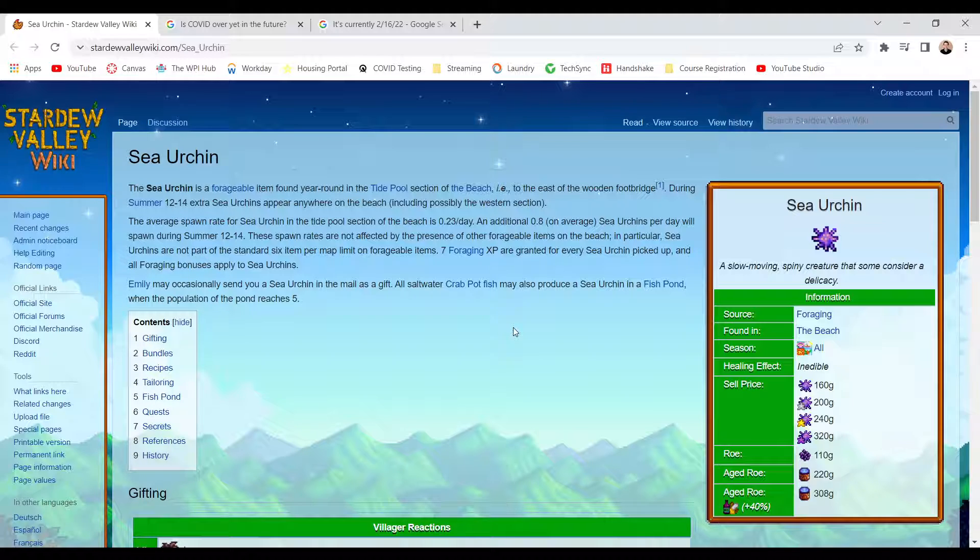The average spawn rate for sea urchin in the tidepool of the beach is 0.23 per day, and so 0.8 on average sea urchins per day will spawn during summer, 12 to 14. These spawn rates are not affected by the presence of other forageable items on the beach — particularly, sea urchins are not part of the standard 6 item per map limit on forageable items.